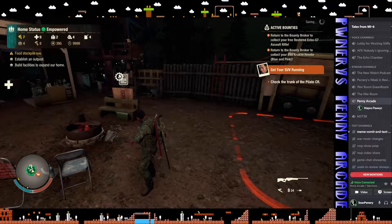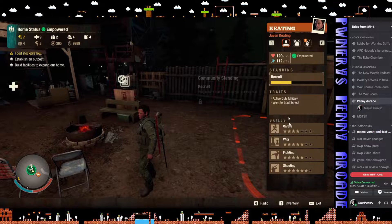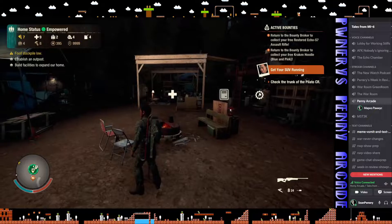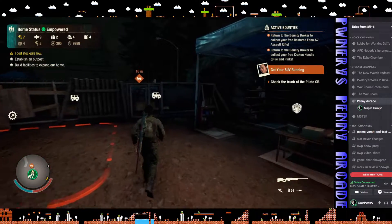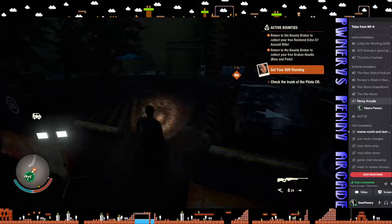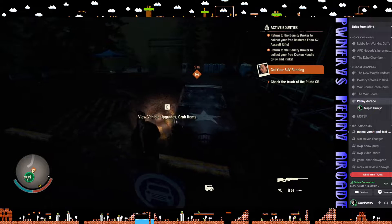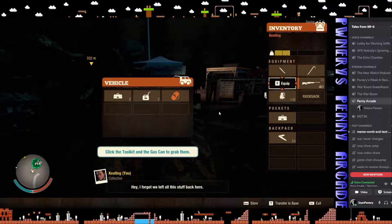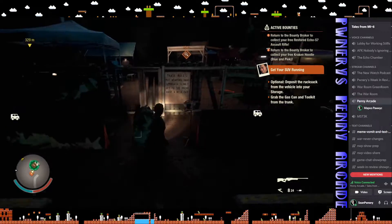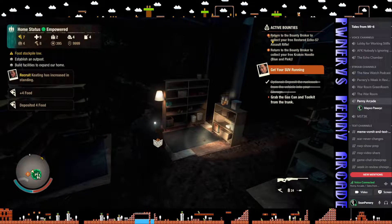I switched over to a different character — this is the military guy. I did that because my other guy needs to rest, and I need to work on other skills. This guy's pretty close to what I think will lead to a stealth build. When I switched characters and walked out of the base, it told me to get my SUV running. I also tweaked the gamma a little bit so it shouldn't be nearly as dark. I went into my toolbox, found a tool set, and I've got food, fuel, and toolboxes. I'm going to drop off the food since we're not exactly low.